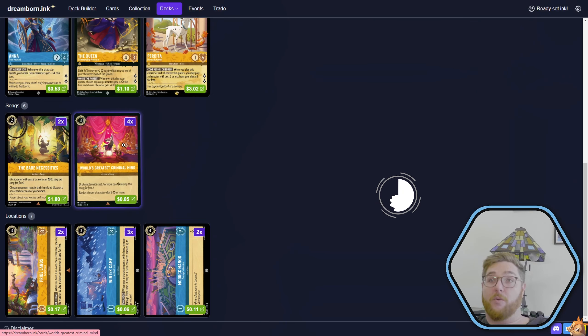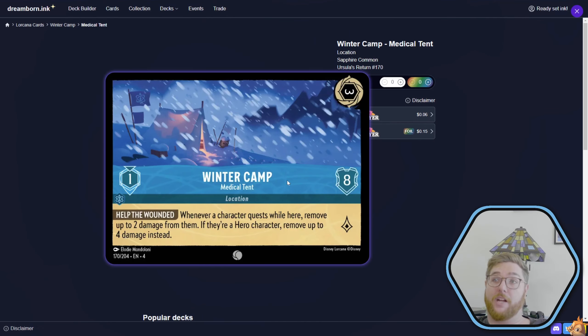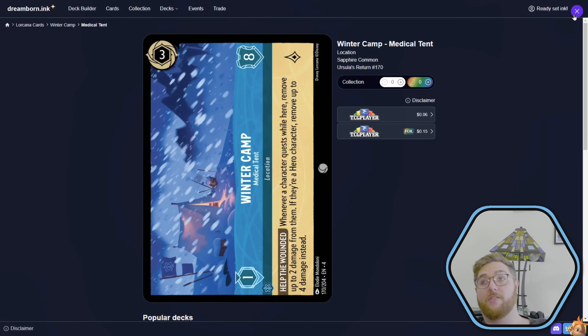We got the Bear Necessities, we got the World's Greatest Criminal Minds, it's gonna be okay. It's got Winter Camp — let's talk about it. Whenever a character quests as a hero, move up to two damage from a round. If they're a hero character, move up to four damage instead. This pairs with the hero card synergy.